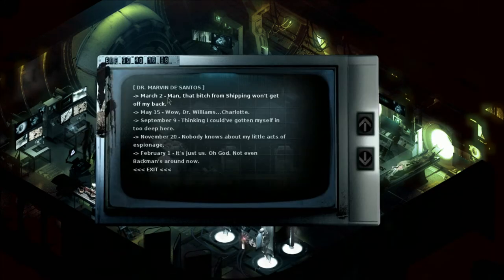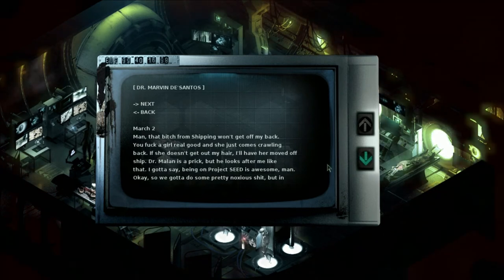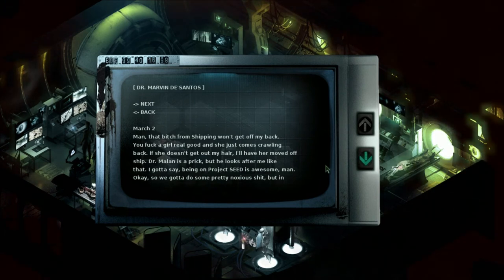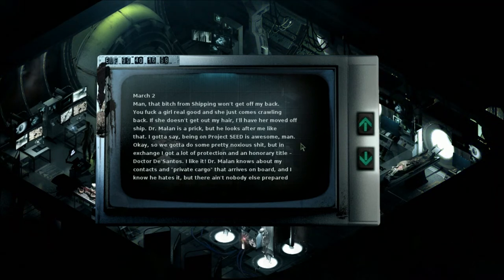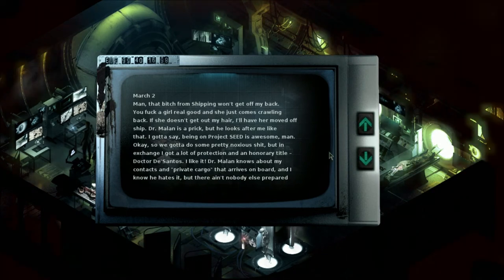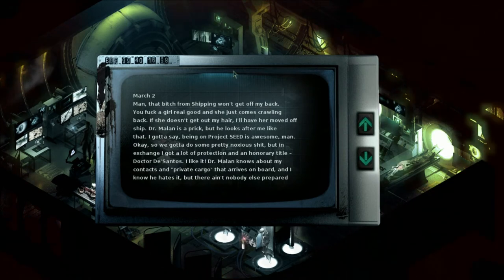So it's DeSantos. March 2nd: That bitch from shipping won't get off my back. You sleep with a girl real good, and she just comes crawling back - she doesn't get out of my hair. I'll have her moved off ship. Dr. Malin is a prick, but he looks after me like that. Being on Project Seed is awesome, man. We gotta do some pretty noxious shit, but in exchange I get a lot of protection and an honorary title - Dr. DeSantos. I like it. So he actually really isn't a real doctor.